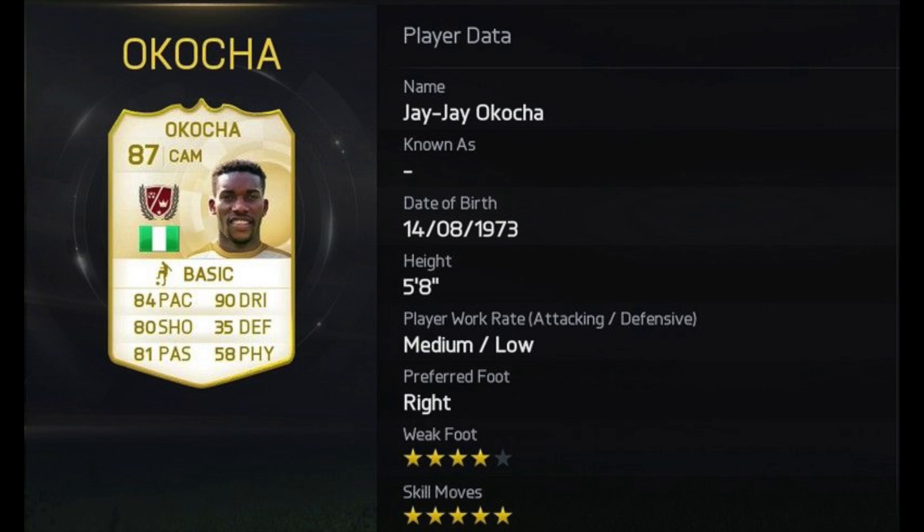Next up guys, we have got JJ Okocha, the 5 star skiller. Of course, he was in the BPL for a while playing for Bolton. 4 star weak foot and his card looks sick, absolutely sick — apart from his physical, which he is a bit weak. 90 dribbling, 84 pace, 81 passing and 80 shooting with those 5 star skill moves. Looks so damn good, I can't wait to get my hands on him.